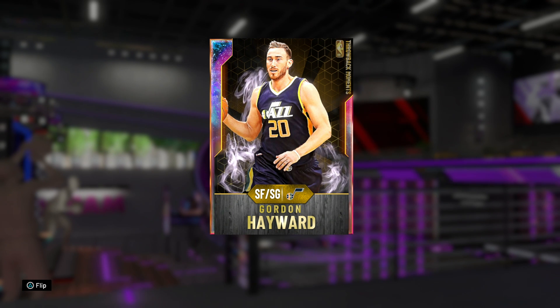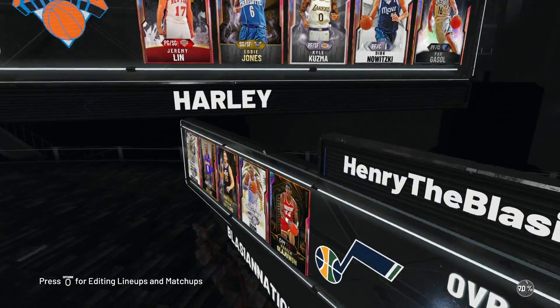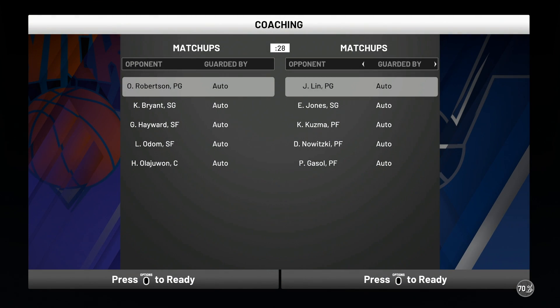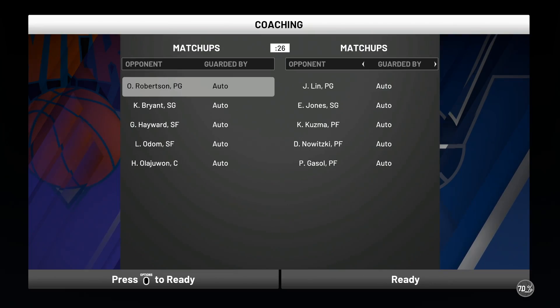Without further ado, boys and girls, let's hop into a game and see what Galaxy Opal Hayward is all about. Let's get into it. In our matchup today we're looking at Jeremy Lin, Eddie Jones, Kyle Kuzma, Dirk Nowitzki, and Pau Gasol at center. Not the craziest opponent — this should be a ton of fun. Let's dance.